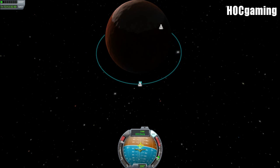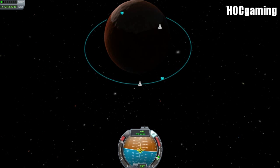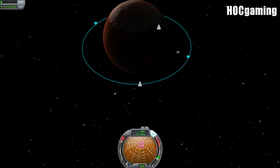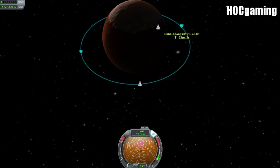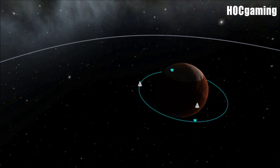On my trip to Jool, which I didn't record — because we have some plans for Jool — it turns out the perfect altitude for aerobraking on that is about 130 kilometres, because of its thick atmosphere.